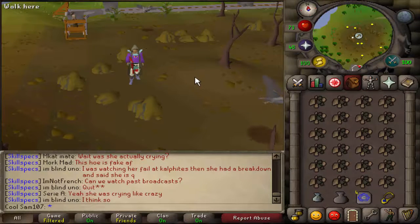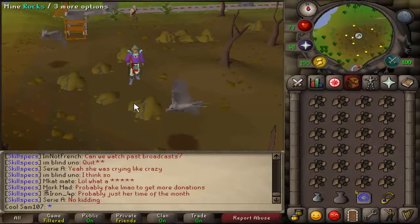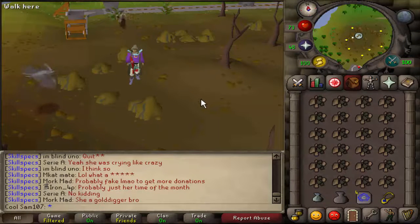This is the important bit. If you own a coal bag, you want to mine four rounds of coal and put them in the coal truck, then mine another round and put it in your coal bag, then mine another round into your inventory. If you do not own a coal bag, then simply mine your five rounds of coal, put them in the coal truck, and then I'll show you what to do next.